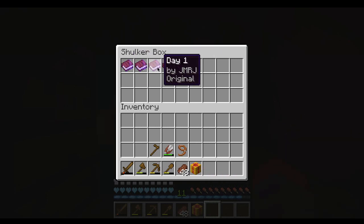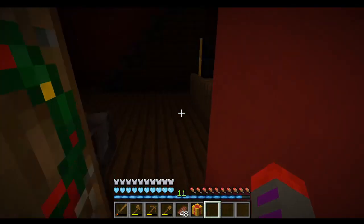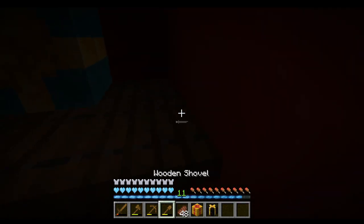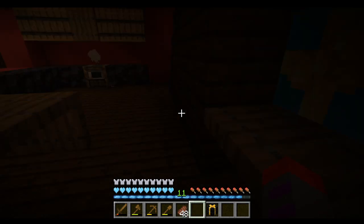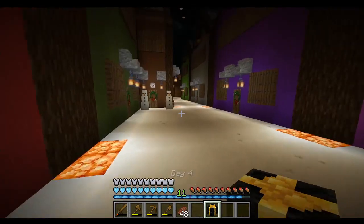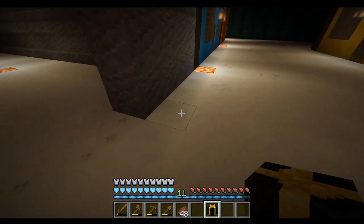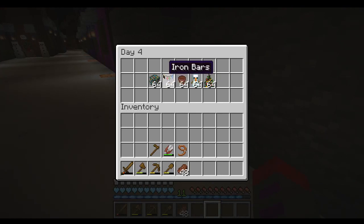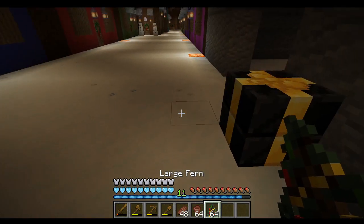Christmas decorations — yeah, sure thing, Santa. So I was right, we're decorating in Christmas decorations. We have Christmas lights, which are iron bars in the actual game, spruce leaves, star pot, peony, which is a small man and a large fern. So I think first thing first, let's do all these — I have an idea of where I want to put these.